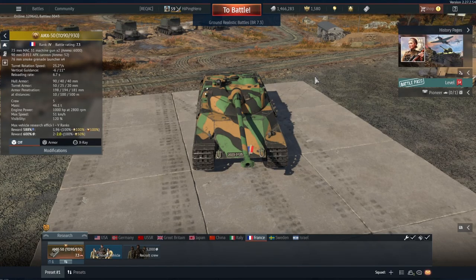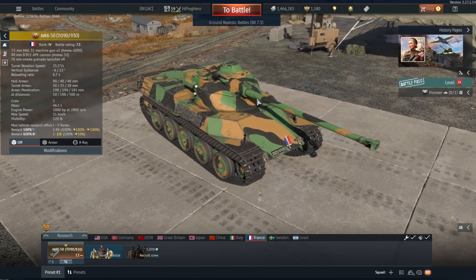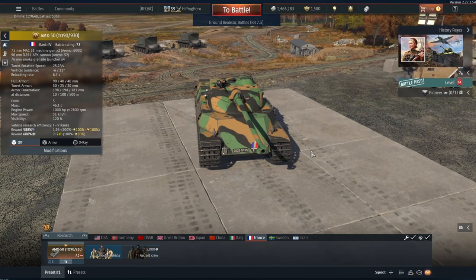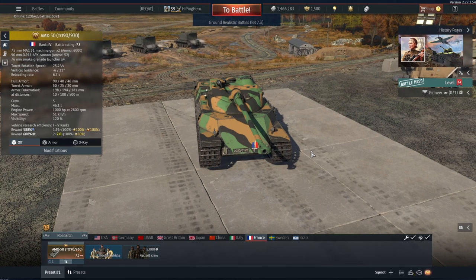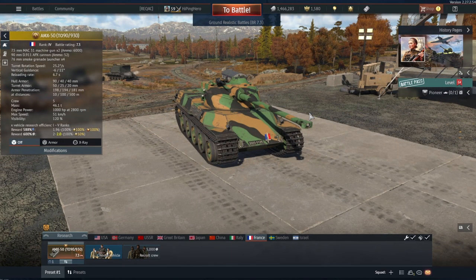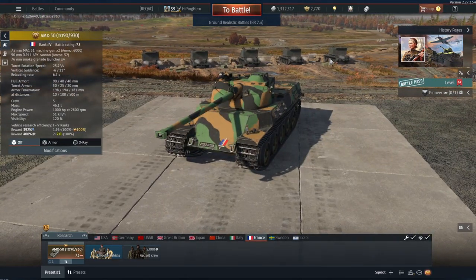Right, welcome back to the channel - it's been quite a long time since I've uploaded. I was away this week traveling for work, but I am back now and I bring you this vehicle: the French baguette - my version of a French baguette. It's the AMX 50 T9930, a premium vehicle unlockable from the battle pass before last. I'm not a fan of French tanks, but let's give this thing a spin. It's at 7.3 so it'll have a little tough competition, but let's try it.